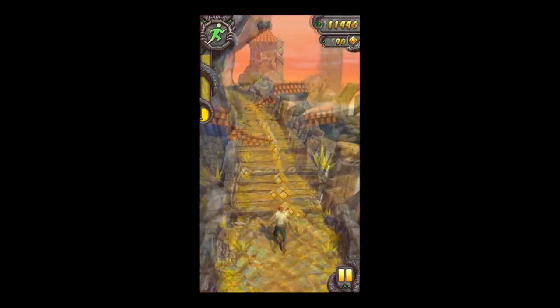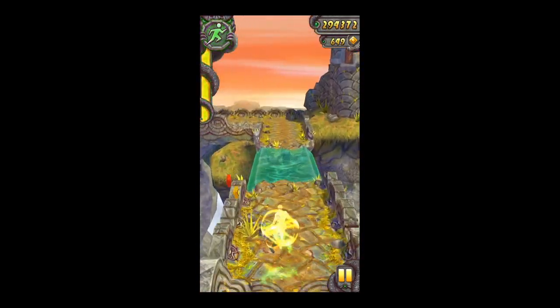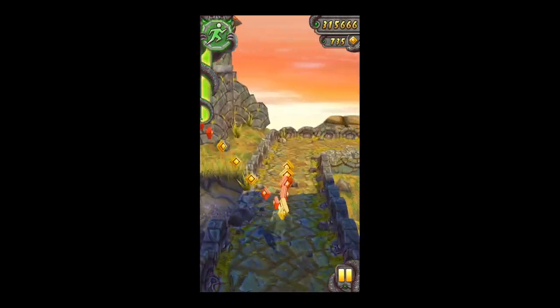There's a mine shaft where you'll ride a mine car. Get that power-up token to get your power-up, which in my case is boost. It helps me to go a little bit extra distance.